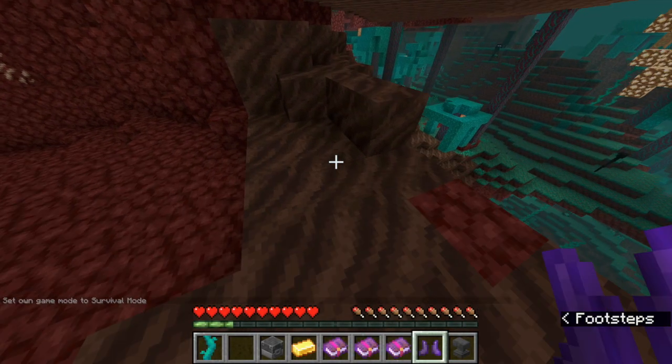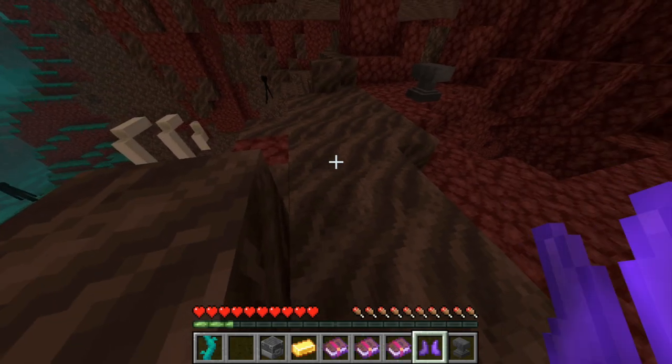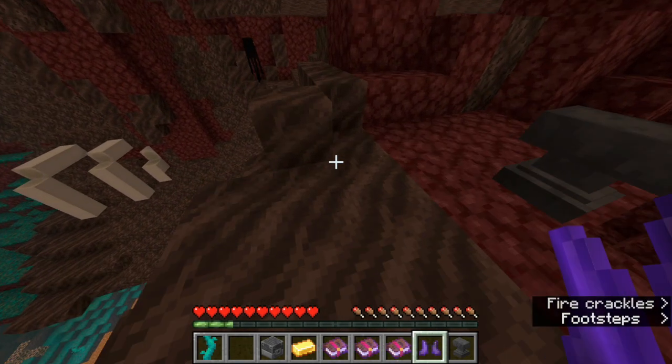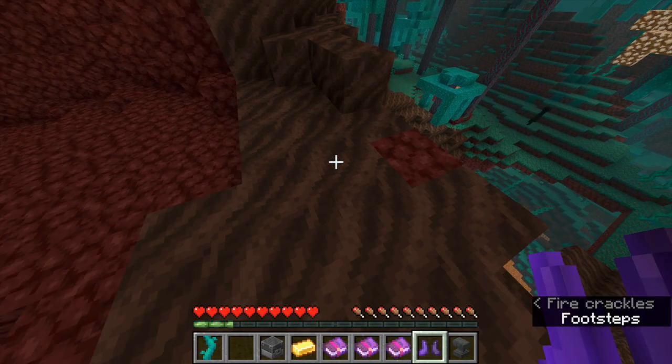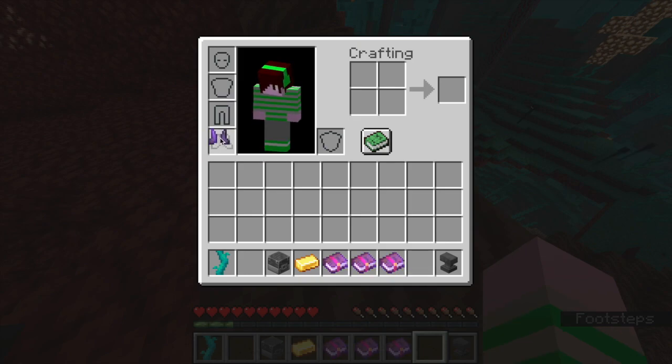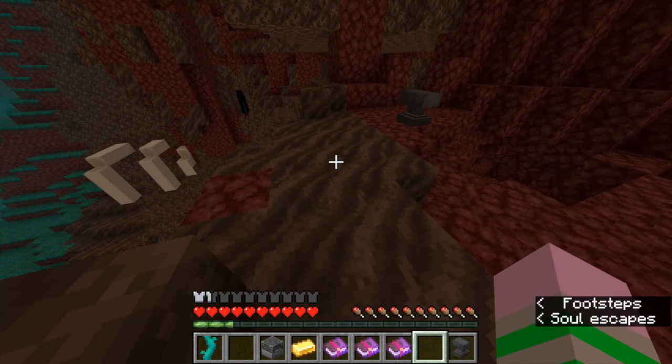As you can see, when walking on soul sand without boots or boots without the soul speed enchantment, movement speed is pretty slow. However, upon equipping soul speed boots — here I'm using soul speed 3 — your movement speed is greatly improved.